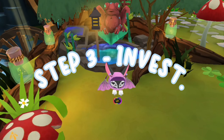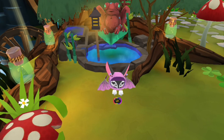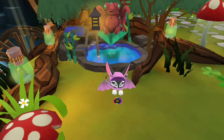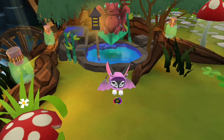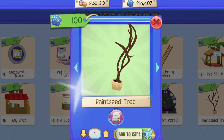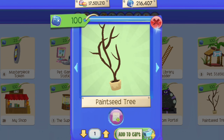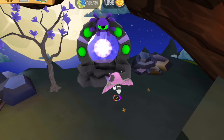Step three is invest. Once you've repeated the first steps enough times, you'll start to slowly and steadily gain sapphires. I recommend using these first sapphires to invest in things that will make a profit. One of my favorite things is paint seed trees — you can buy them for 100 sapphires each. Once you have more paint seeds, you can fight more phantoms and for way longer.